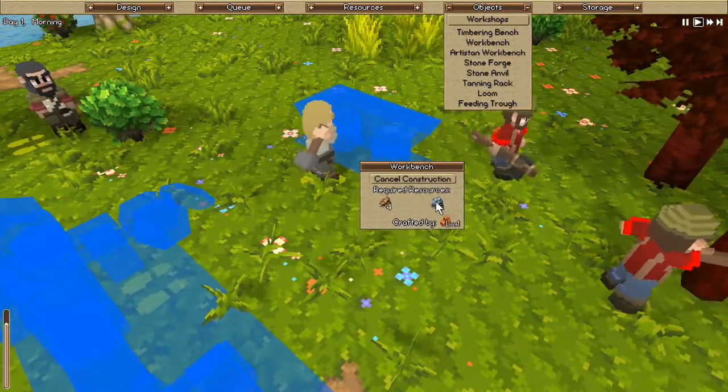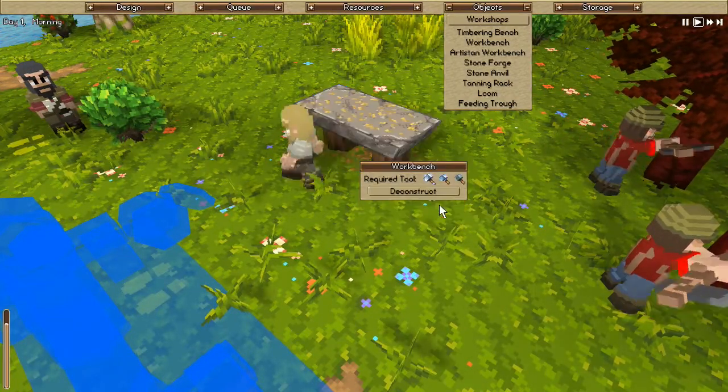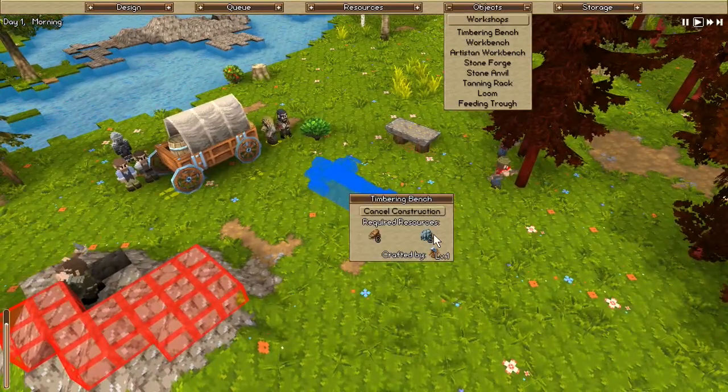That's good. We can see how many resources we need: four raw wood. And we need six raw stones. As we can see, we need six but we have one total left. And for this one we need two but we only have one for the moment. So we need to get more wood and stone.